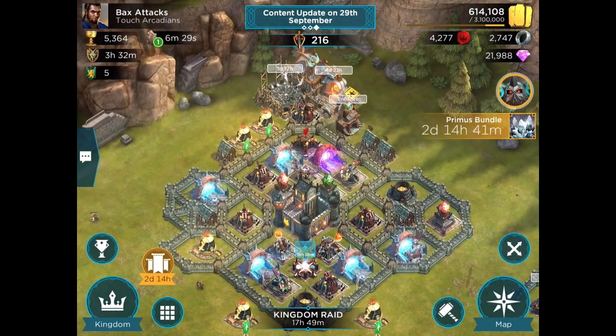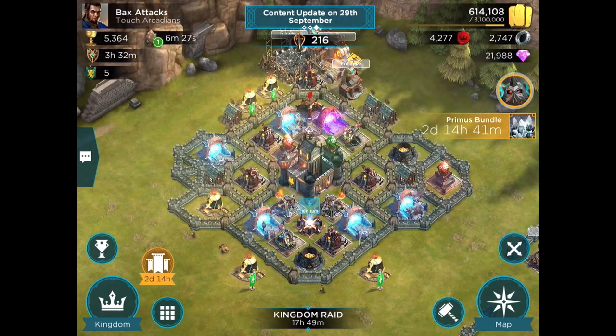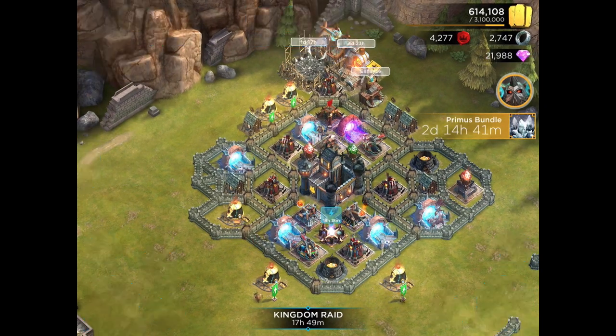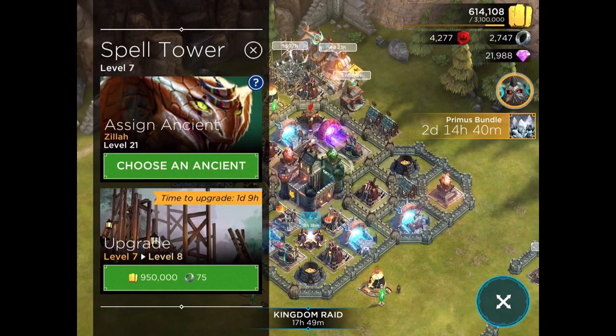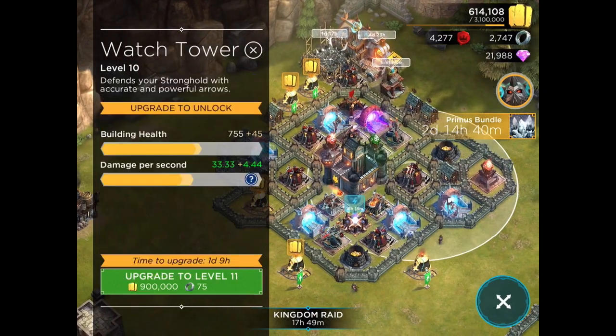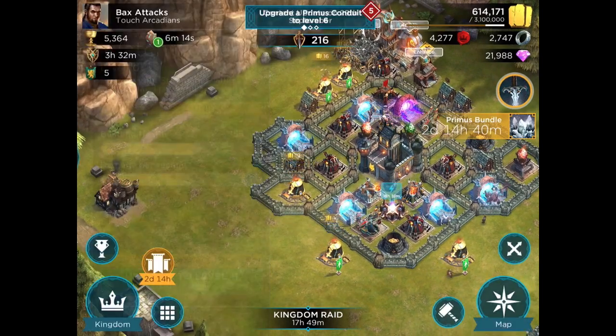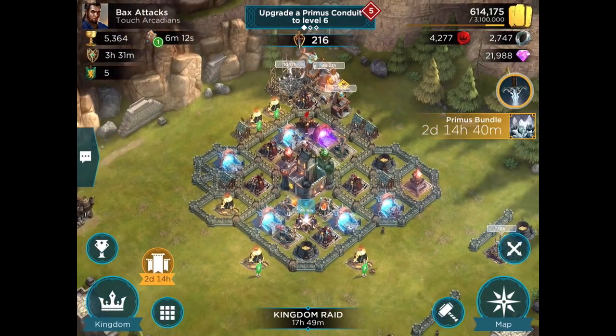Most troops will try to come in from the north — they don't like to face the tough bottom layer. And even if they get through the bottom layer, they still have the Spell Towers reaching into there for any melee units. These are in range of any Wardens that would want to try to hit the Stronghold. So this design has been working well.